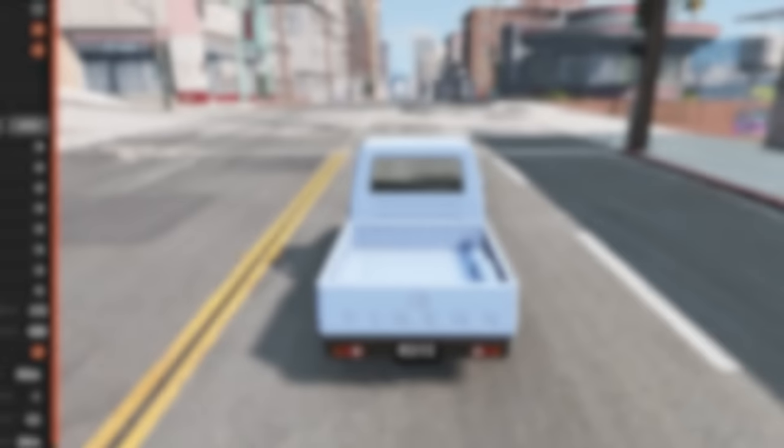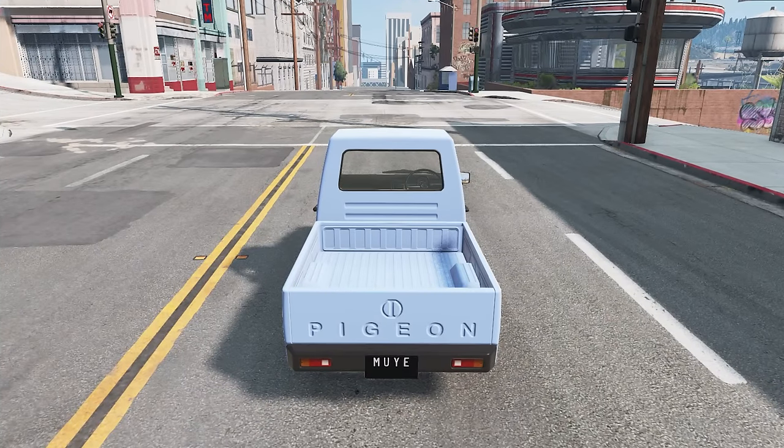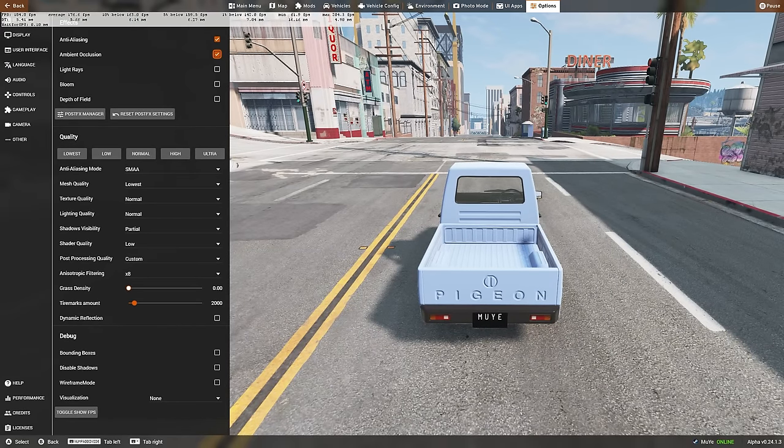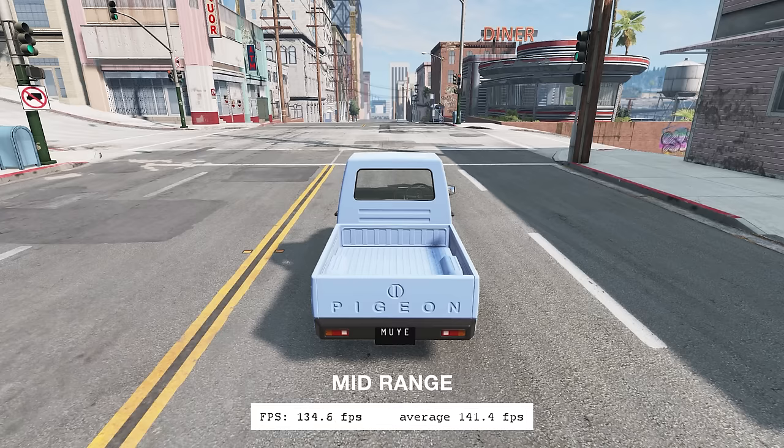Now for low-end systems, roughly GT 1030 to GTX 1060. Note that your system may be bottlenecked by memory in resource-intensive maps. First, disable dynamic reflections entirely. Then set post-processing to Lowest, shader quality to Low, and mesh quality to Low or even Lowest. Also disable depth of field and bloom, and set anisotropic filtering to 8. Even with all these changes, the game doesn't look that much worse compared to Ultra, and you've almost tripled your initial performance. If you still need a few more frames, disable ambient occlusion and set texture quality to Low.